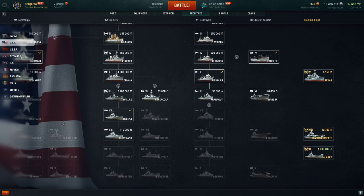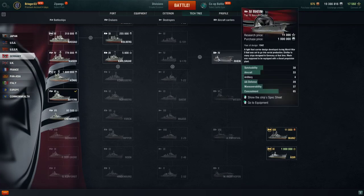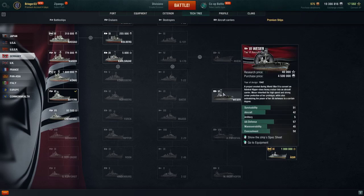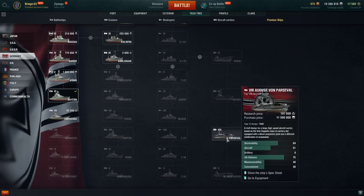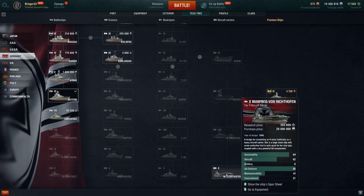Now we might get totally different ships on the console, but I kind of doubt it. For the Germans we got the Rhine, the Weser, August von Parseval, and Manfred — we'll just call this one Manfred.